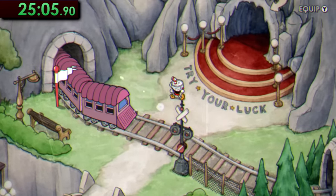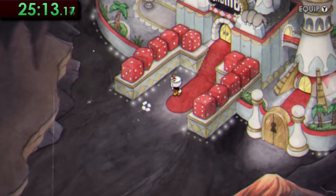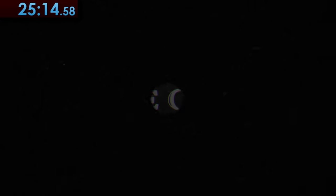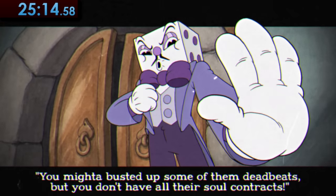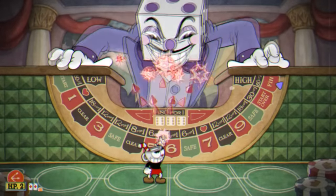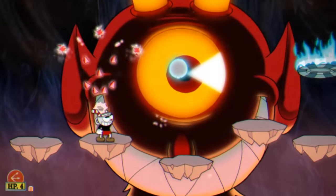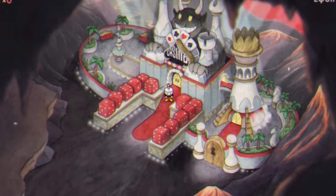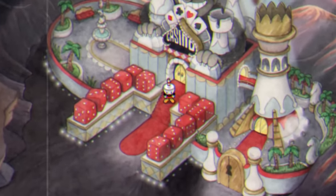With all those bosses defeated, it's time to head down to Inkwell Hell and into King Dice's casino to finally... never mind, I guess that's time. Yup, in the simple category — probably the most anticlimactic finish to a speedrun — you don't actually get to fight King Dice or any of his cronies, or even the devil at all. So technically you don't fight all of the bosses in this game, but hey, that's all there is to this category.